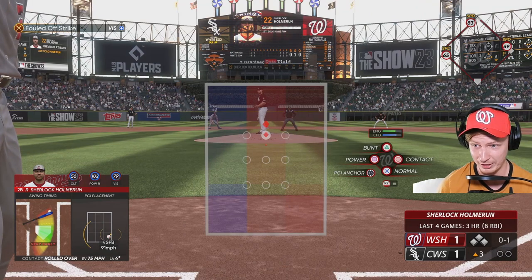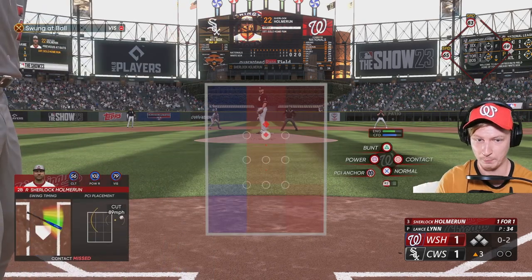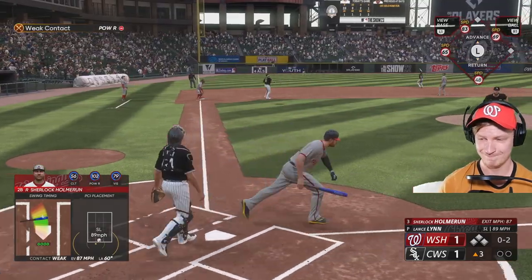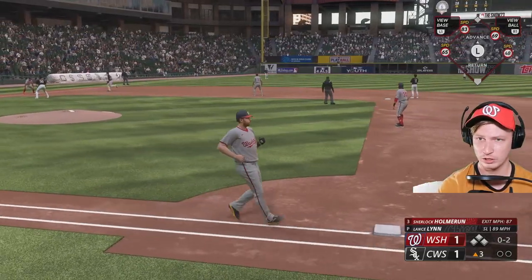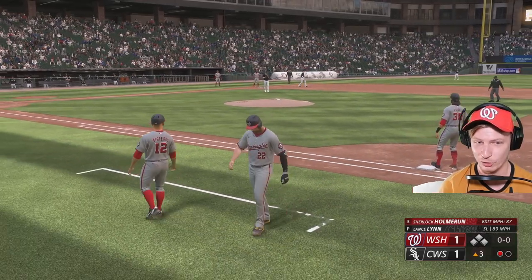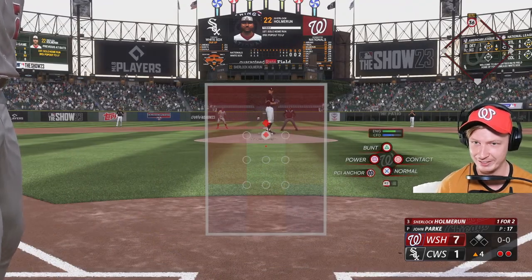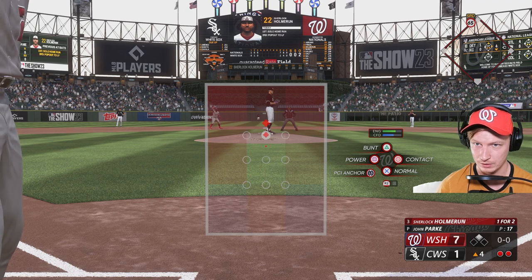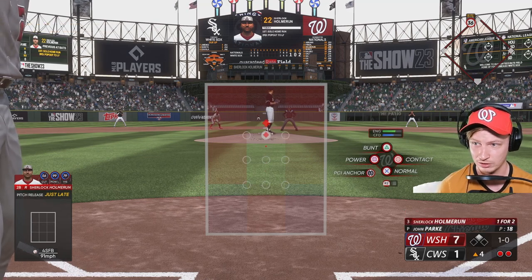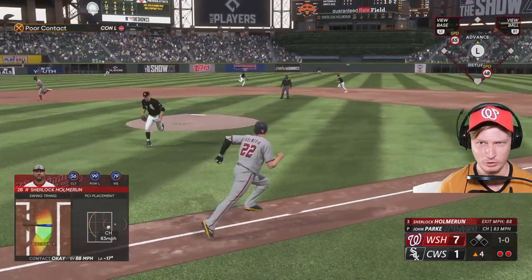Shouldn't have swung at that — look at that placement though. I now have 102 power. Bases loaded — sorry, I didn't even know that. Make him come to you. This one lifted in the air to left field — Benintendi makes the grab, one down. I've messed up there, I could have had a grand slam. I really need to get my clutch up — I've got 56 clutch, that's killing me. Maybe I need to buy some equipment to improve my clutch.